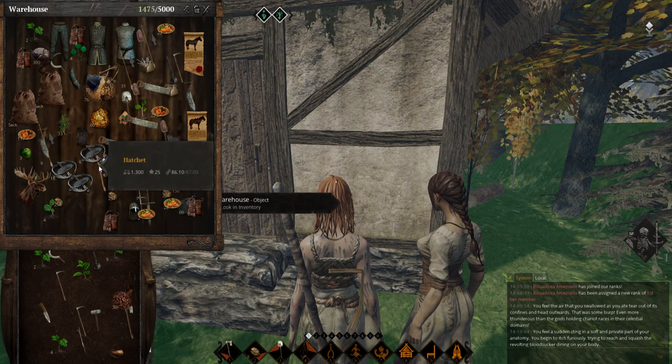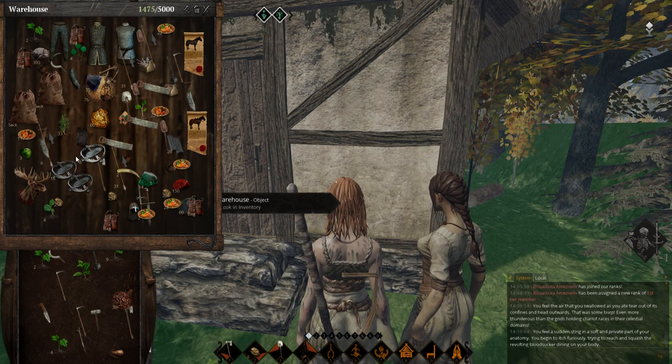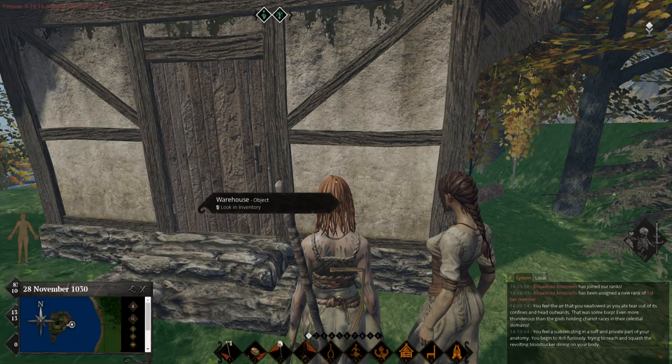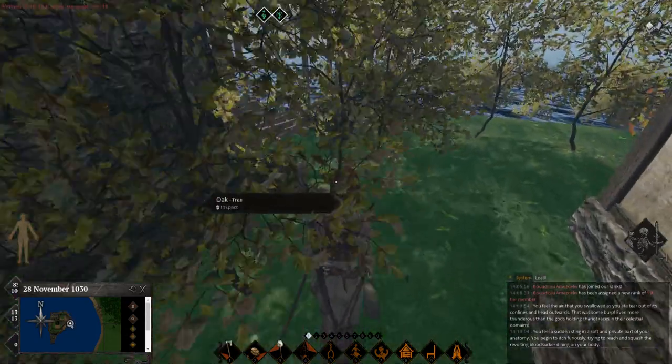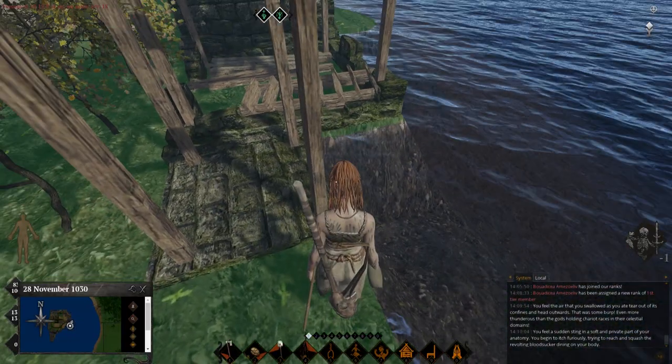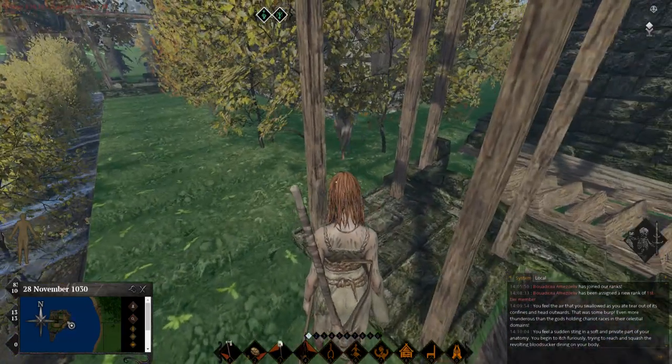These are traps. You're going to macro up hunting to 30 and then lock it. When you get 30 you can place these traps, and they're important because what you can do is come here - they're going to try to basically get up in these corners.